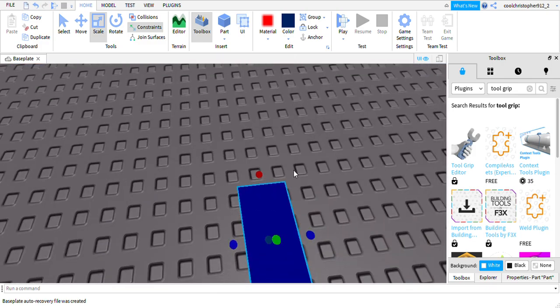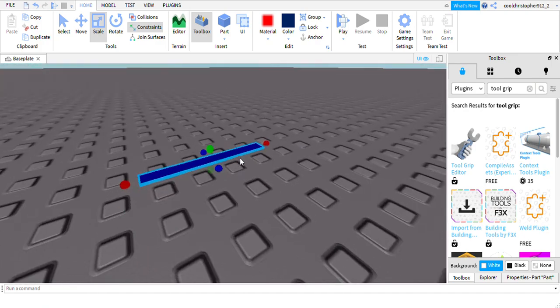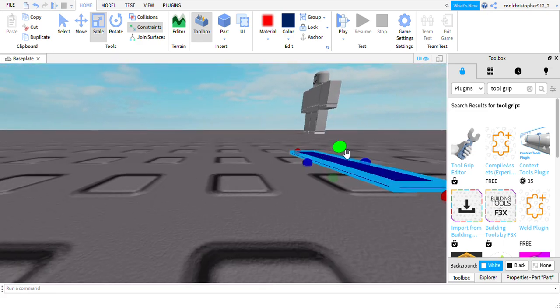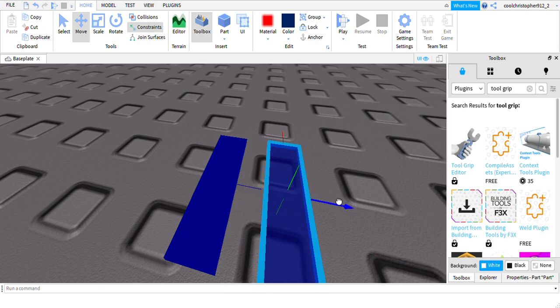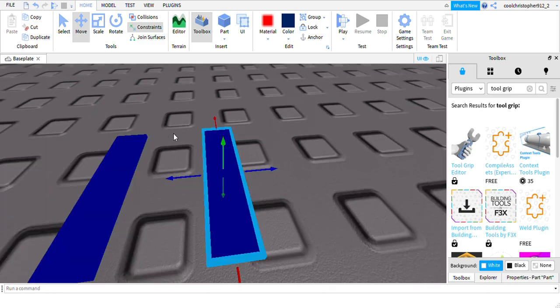Now you basically want to scale it down to like the size you want. I'm going to make a basic keycard so it'll be like this. Make sure it's scaled up a tiny bit, but actually keep it down for now. Then simply duplicate it. I'll show you the keycard I personally made.